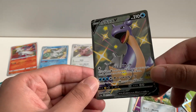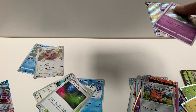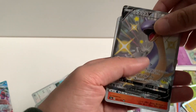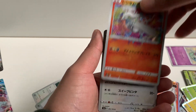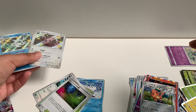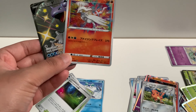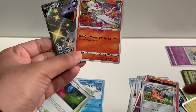Our best pull is definitely the Shiny Lapras V — looks amazing. Pretty happy with how this went. Let me just gather up our hits: a Shiny Dreepy, a Shiny Lapras V — definitely our best one of the day — an Amazing Rare Reshiram, a Shiny Frostmoth, and a Shiny Minccino. These are definitely our top two pulls. Very happy with how this went — I'm strongly considering opening up a second box. Let me know what you think in the comments down below. If you liked this video, be sure to hit that like button, comment down below, and hit that subscribe button. See you guys in the next video!